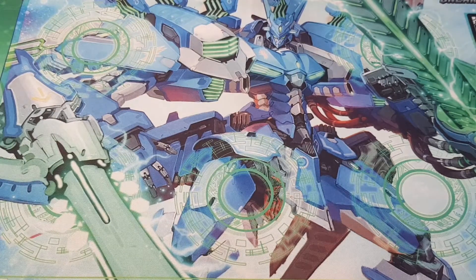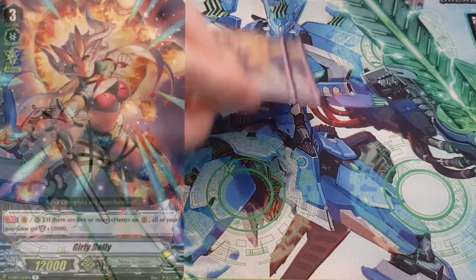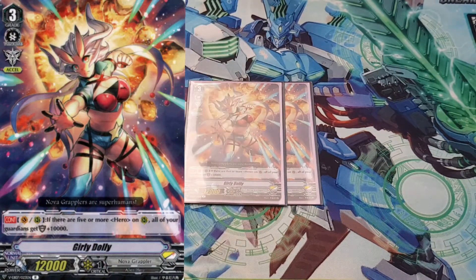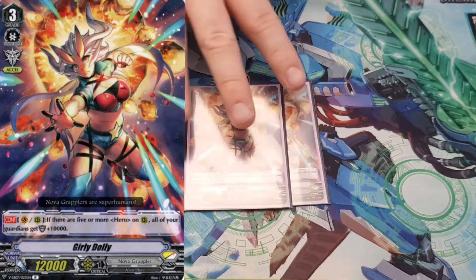I like having him at two or three. Then I run two copies of Girly Dolly, whose skill is simple — Vanguard rearguard: if you have five or more heroes on your rearguards, all of your Guardians get 10k. Having her on the field sort of makes up for throwing a lot of cards from hand, because it means every shield is 10k stronger. It kind of makes up for the hand deficit that you give yourself at times. She's very good at two.